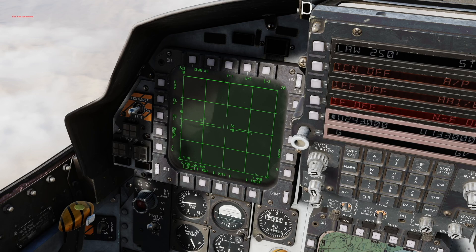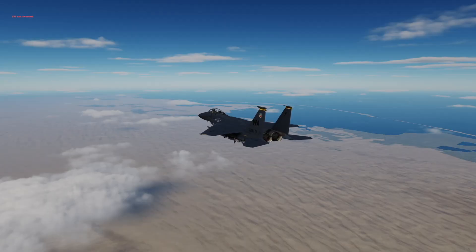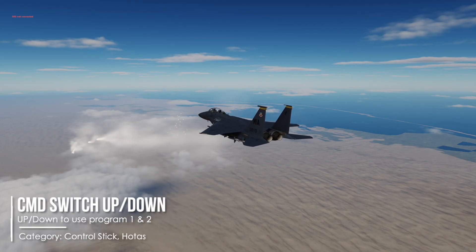Here are some bonus tips for the guys who stayed. Slew your TDC to the left or right to change the azimuth of your radar scan — so we have a narrow scan, now we have a wide scan. Same thing for the displayed range of your B-scope: go to the top to increase the range, go to the bottom to decrease the range. Easy peasy. To dispense countermeasures, just hit countermeasure switch up or countermeasure switch down for the respective program. Have fun.